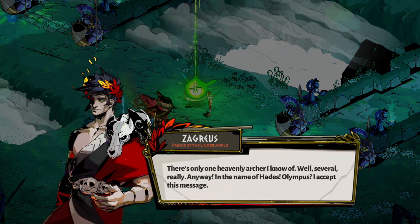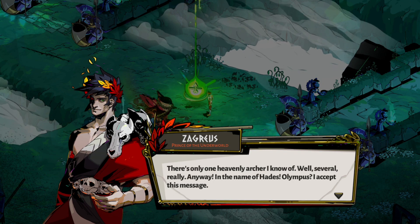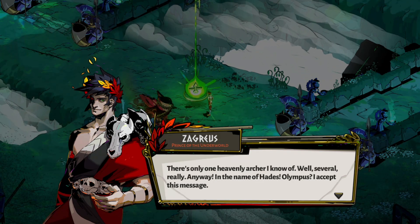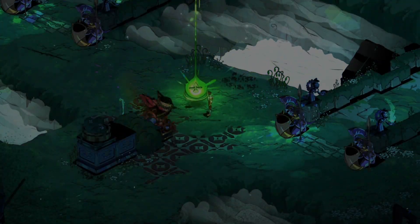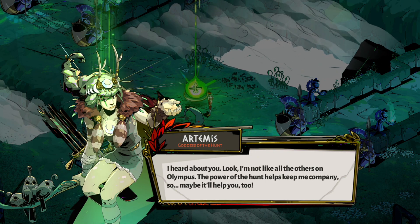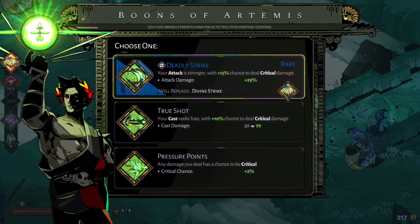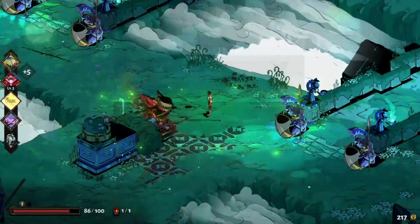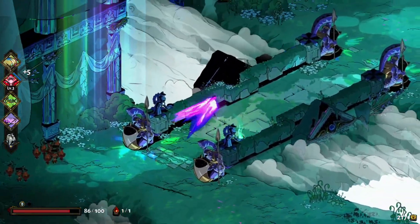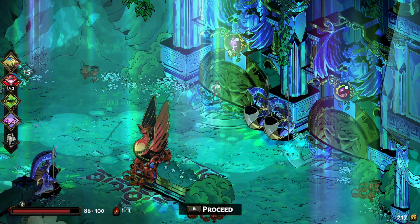Meet my second favorite person. In the name of Hades, Olympus, I accept this message. There are so many master archers in the Olympian pantheon — there's Artemis, Apollo, Orion, Heracles. I'm not like all the others on Olympus. You're really not. She is probably the nicest person on your list. I don't want to trade out. So you have an extra 2% chance for everything to be critical, or a cast that does more damage. I don't have a cast yet. We didn't get a cast until at least soon.